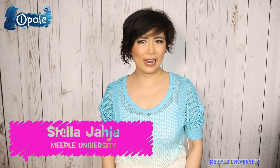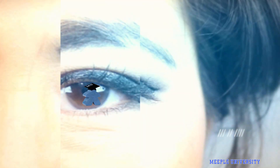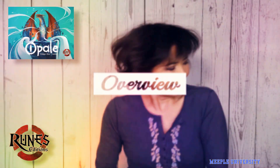Hi, it's Stella from Meeple University and this is Stella's Short and Sweet for Opal from Bruins Editions. The Maleficent Witch has trapped our only guardian of the kingdom, the giant dragon Azura. Now we must help to free it to restore the peace.